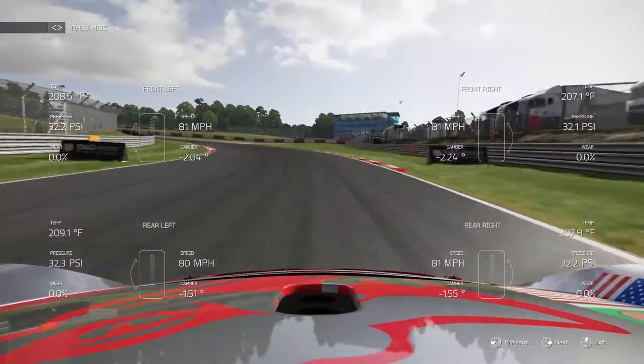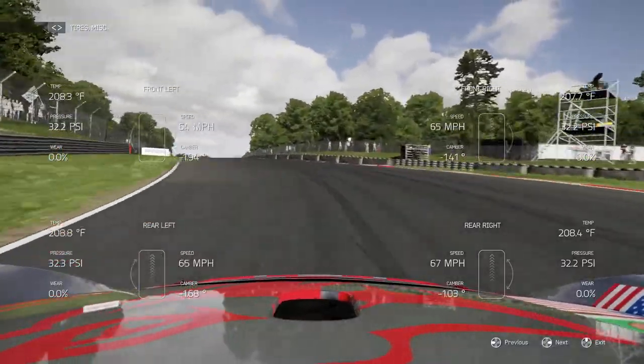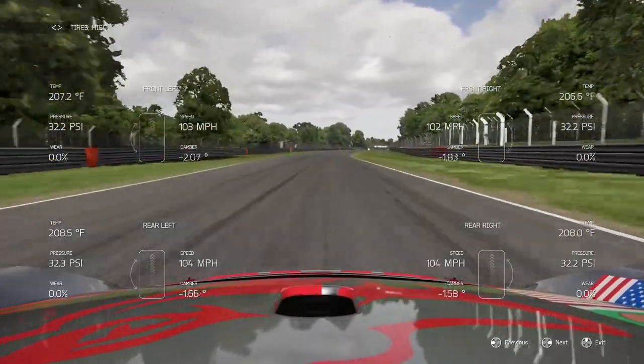Should the inside edges of the tyre remain hotter than the outside edges, or vice versa, this is not a pressure issue. This is a camber problem, which we discuss in the next section.